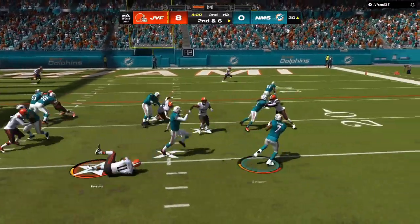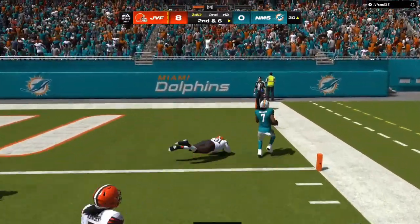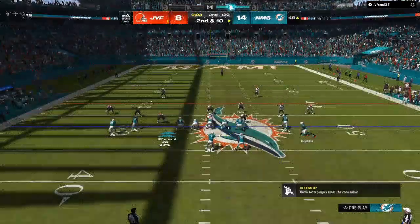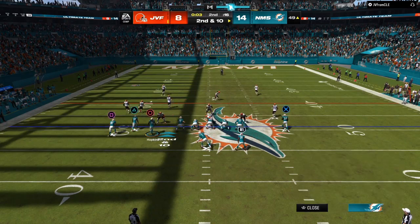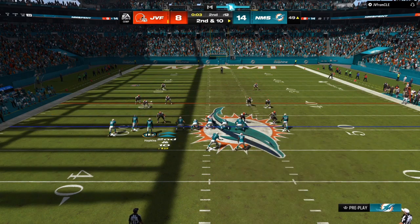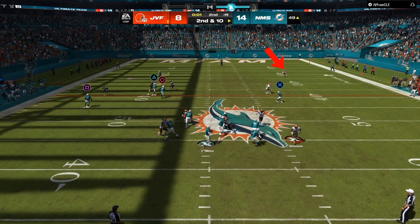Right here with a man-aligned look, we're going to go to the speed option. Why? Because once somebody commits to the quarterback, that's going to leave man-on-man blockers to the outside. I motion somebody, somebody follows — that lets me know right there: man coverage.